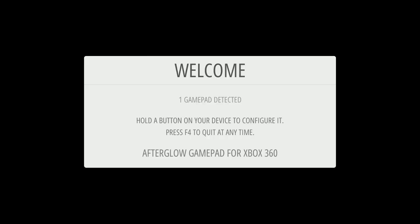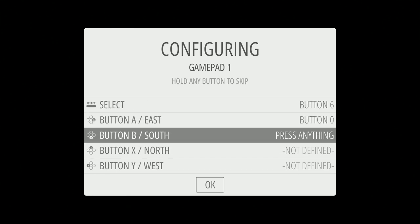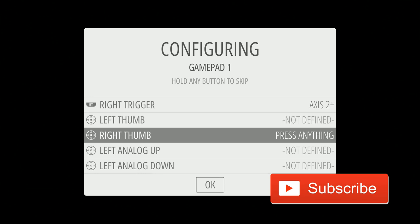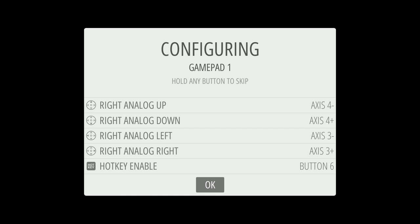All right, let's put our controls in: up, down, left, right, start, select, A, B, X, Y, L, R. Up, down, left, right — I think that fix works, we can always go back. Hold A to skip it for now.